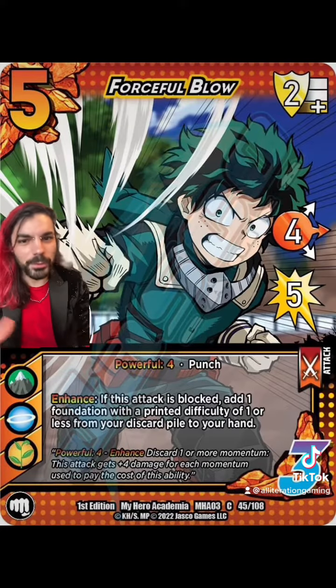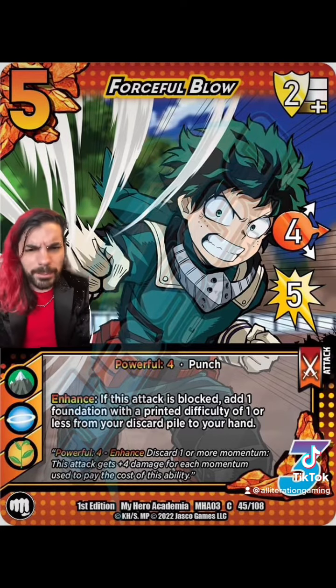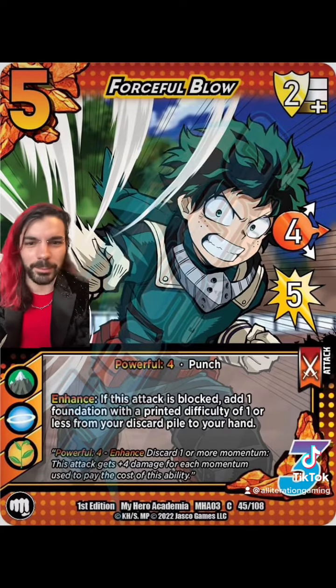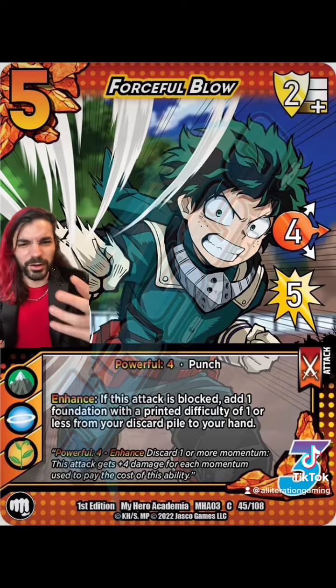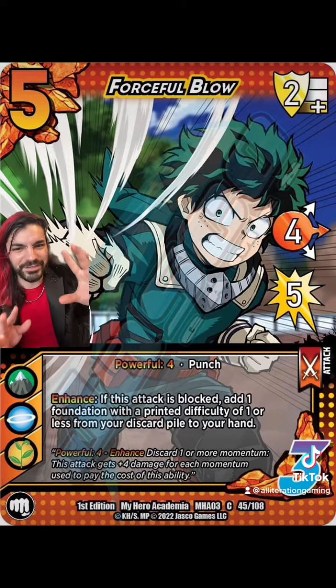Trading our Order symbol out for Earth, we have another attack under Deku — two symbols, Forceful Blow. This is a big damage attack with big, powerful potential. And when your opponent does block it — and they have to, right, when it's packing Powerful 4 — you're going to pick up any spam foundation from your discard pile. This is so sick. And look at the art — I feel bad just covering even a little bit of this art.